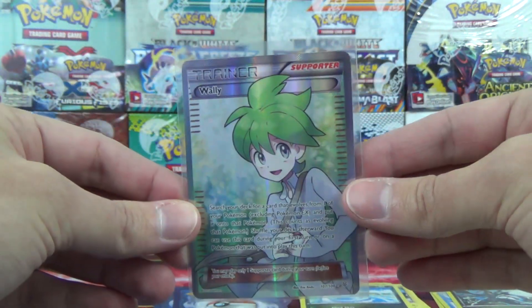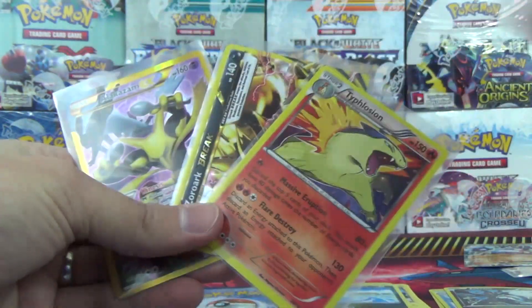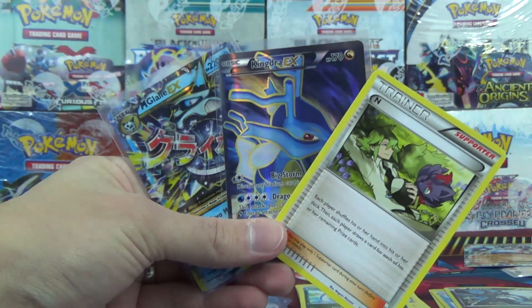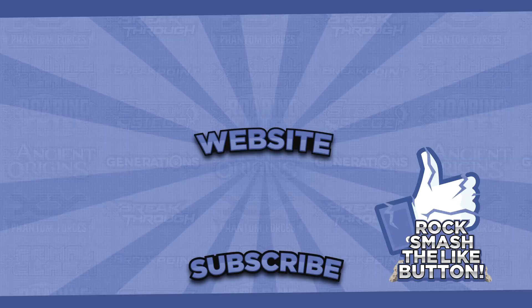Oh my goodness — we got something nice and fancy in each and every tin! Tin four gave us the Full Art Wally. Tin three gave us a Full Art Secret Rare Alakazam, Zorark Break, and a Typhlosion Holo. Tin two — which deserves to stay in the winner's circle — gave us the Reverse Jigglypuff and the Full Art Shaman. Tin one had Mega Glalie EX, Kindra EX Full Art, and an N. So 16 packs: an N, Reverse Jigglypuff, one Break, one Holo Rare, one regular EX, three Full Arts, plus a Secret Rare — very solid. Hopefully you all enjoyed, make sure you subscribe, rock smash that like button, visit PokeCapital.com for all your Pokemon needs. Thanks for watching, see you next time!